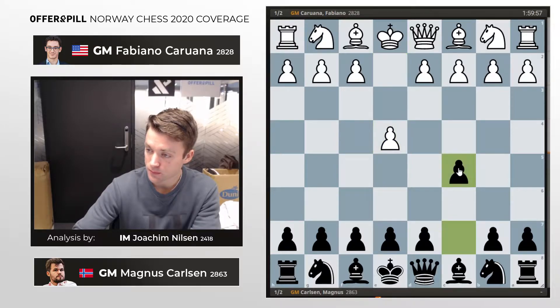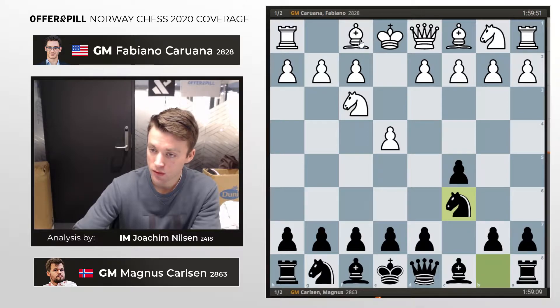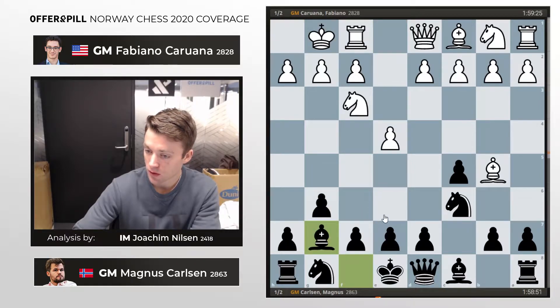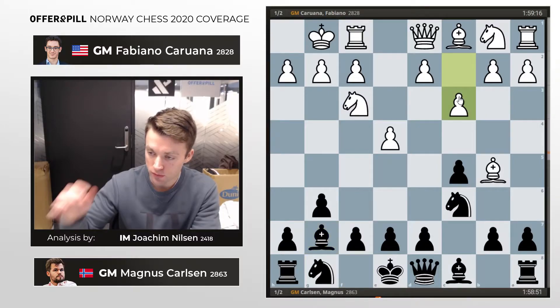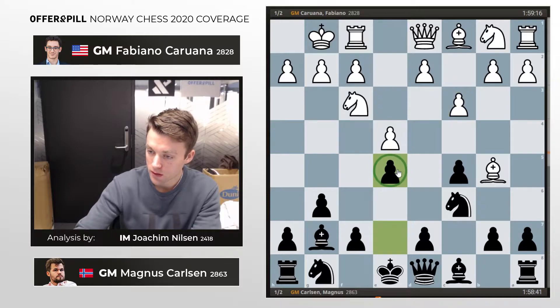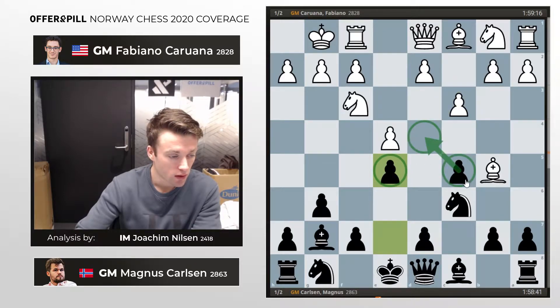e4 from Fabi and they decided to go for a Sicilian, as they often do, these two guys, and also Be2 from white. g6 — we've seen this variation being played before for Magnus; also in their world championship match they played this variation a couple of times. Bishop g7, and now c3 from Fabi, which is a bit new from him. e5 from Magnus, just trying to clamp down on that square, which is logical.